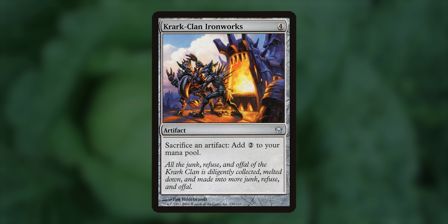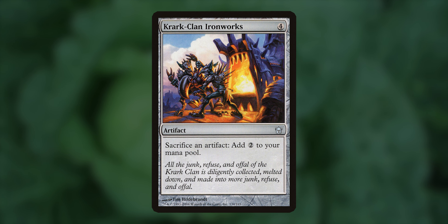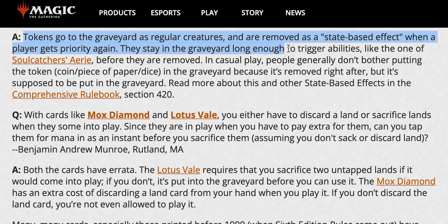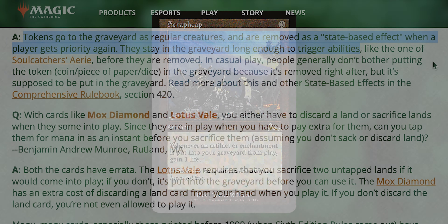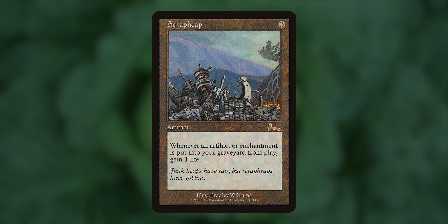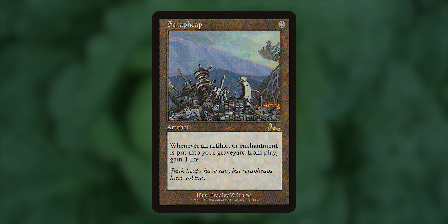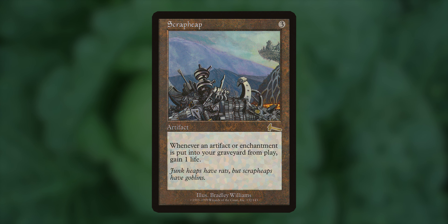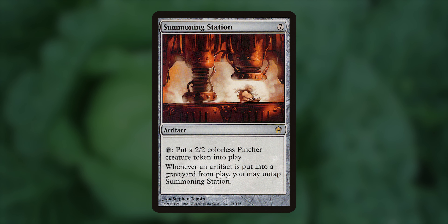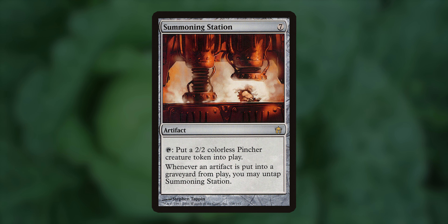Krark-Clan Ironworks, or KCI. This is a very broken mana producer and helps us convert our food from Momo into fuel for the deck. Scrap Heap. In the article Saturday School Number 2, linked in the description, Rune Horvick answers a question regarding tokens going to the graveyard. Tokens go to the graveyard as regular creatures, and are removed as a state-based effect. When a player gets priority again, they stay in the graveyard long enough to trigger abilities before they are removed. So whenever we sacrifice one of our artifact clues, foods, or treasures, they do indeed head to the graveyard, allowing for a lot of interactions to take place. Scrap Heap is just one of these pieces. Summoning Station is a small creature producer and can really crank out those little pincher creatures. Sacrificing our creatures over and over again to our KCI or other sac outlets makes going wide pretty easy.